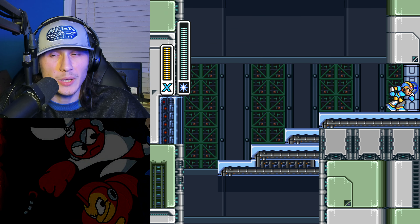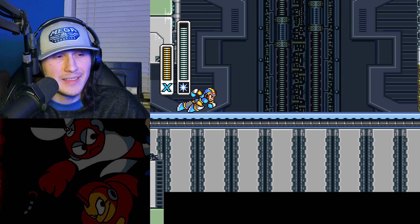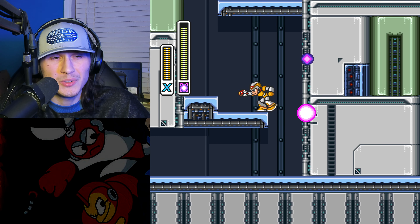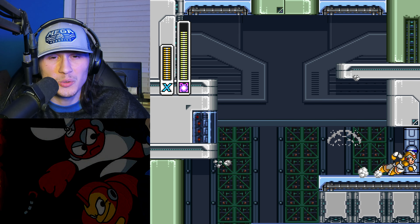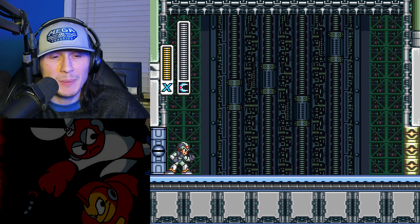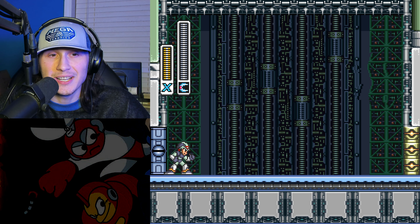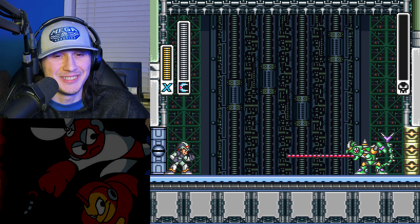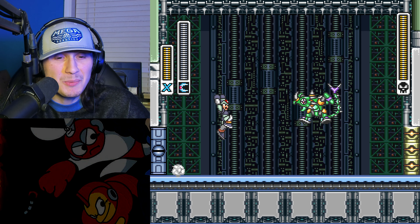Now it's time for Sigma stage three, which is mostly a refight stage but there are some levels in between. This is a refight skip - using the charged ice weapon shot on that corridor. For some reason, specifically on that corridor you can skip it. I don't think you can do it with the others - the only other refight skip I've seen was earlier in Sigma stage one.